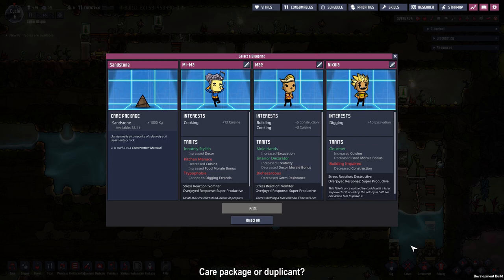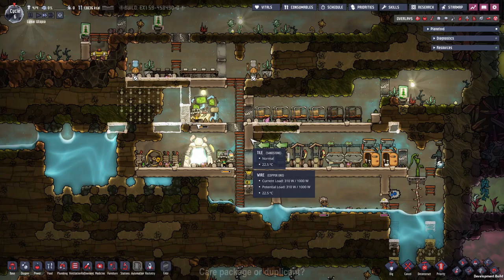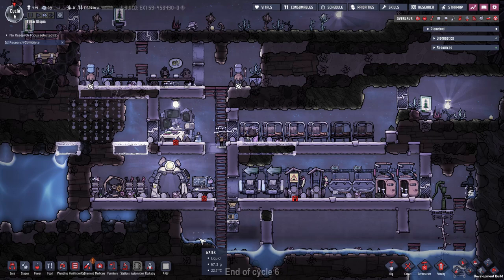I jumped a tiny bit ahead because all the dupes were doing was digging and finishing some rooms. It's already time for a new care package — we have three dupes and sandstone. We got Mima, who is great at cooking but also bad at cooking. Then we have Nicola, who is good at digging but cannot build — not taking Nicola. And May — I'm considering her, but maybe it's best not to take another dupe right now. I was so confused that I didn't even consider taking the sandstone and rejected them all. To recap cycle six: nothing much happened, just finishing some building and digging.